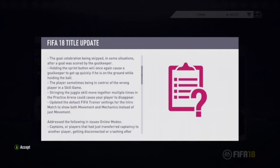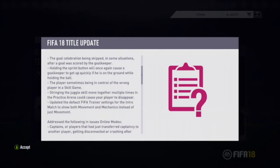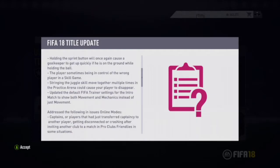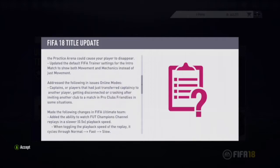Stringing the juggle skill move together multiple times in the practice arena could cause your player to disappear — didn't know that was an issue, but well done for fixing it. They've also updated the default fever training set. I don't get why you'd need to change that; surely there are a lot more important things to address.